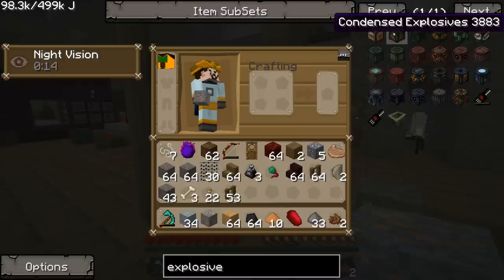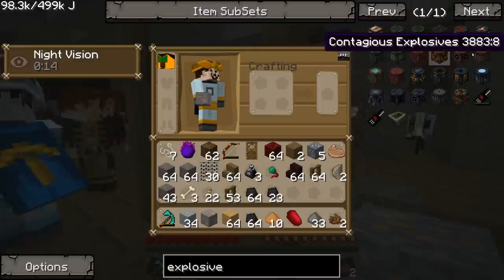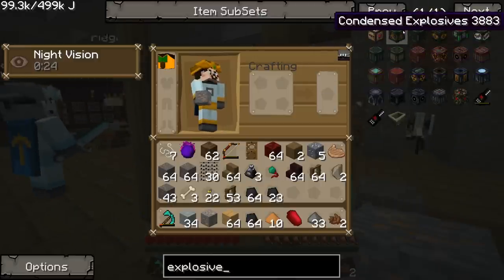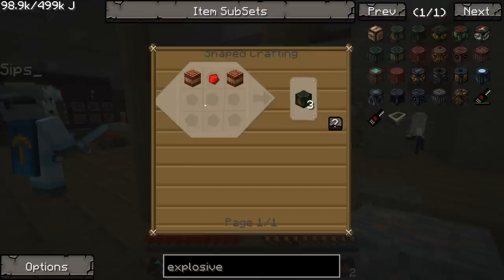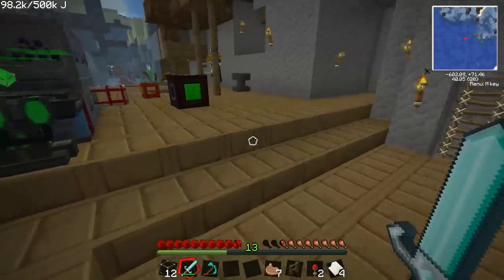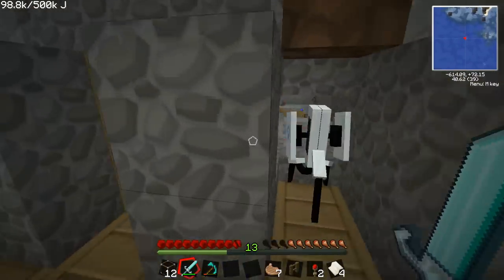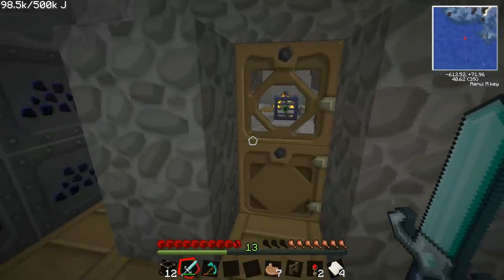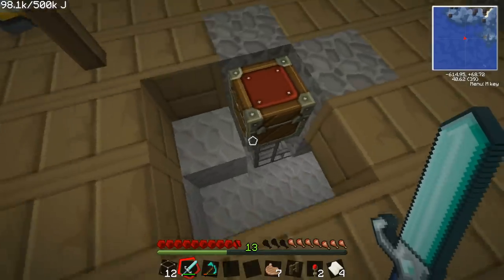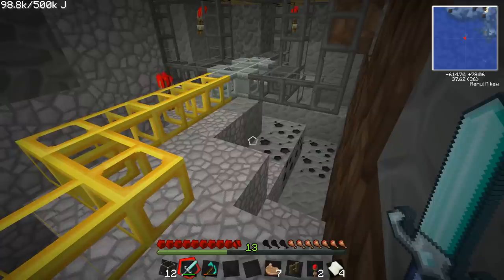We need to go fuel up the tree farm upstairs. What's the condensed explosives thing then — are we gonna set some traps? We're gonna build a decoy base and set some traps. What kind of explosives should we use? If they're close enough a regular TNT will get them, but condensed explosives go off instantly. These condensed explosives are really simple to make — just two TNT and a redstone and you get three condensed explosives. We can also put a bed of lava underneath them. This machine will make sand out of gravel too.